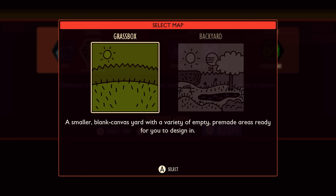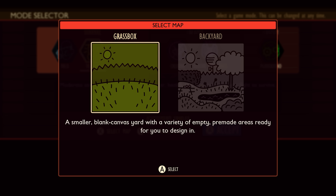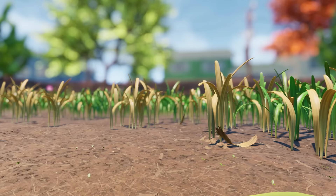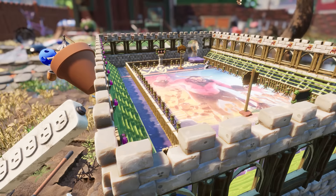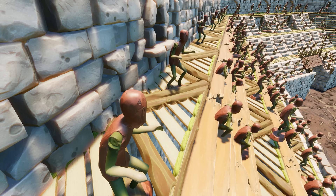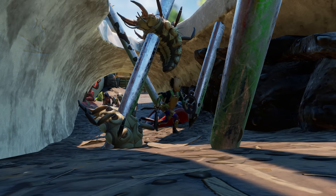And if you want a fresh canvas, we're introducing a new creative level called Grassbox within the playground mode — imagine a blank yard, your backyard, ready for you to build from the ground up. For survival game players, as you can see from the amount of time left in this video, there's plenty more in this update. We understand everyone has their own play style, so we're rolling out additional custom game options to help you tailor your Grounded experience.